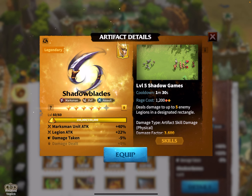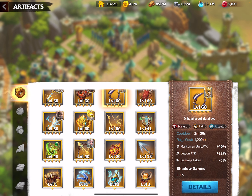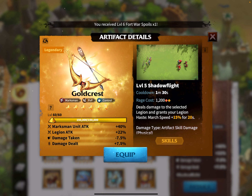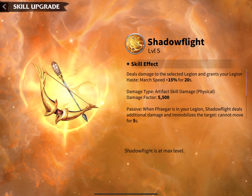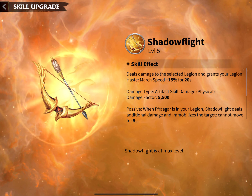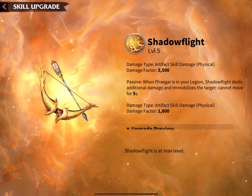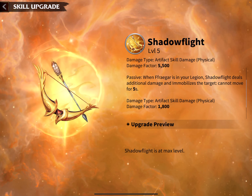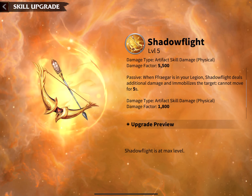The second artifact I want to test is Gold Crest, which you can get from the Forge of Light event. It's an interesting artifact — it deals a damage factor of 5500 if maxed out, but it deals damage only to one legion. What's interesting is when you put it on Frega, which I will do for the test, the Shadow Flight deals additional damage and immobilizes the target — they cannot move for five seconds — and you have an additional damage factor of 1800.